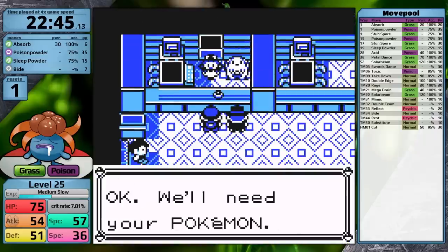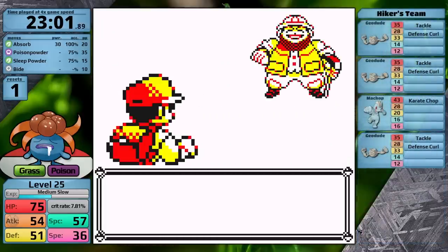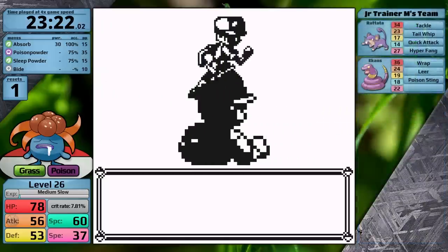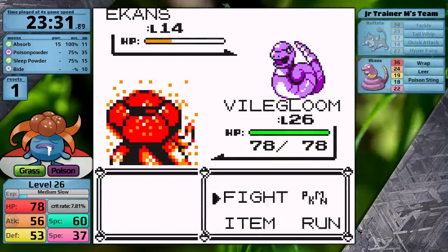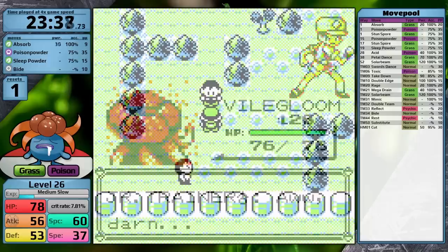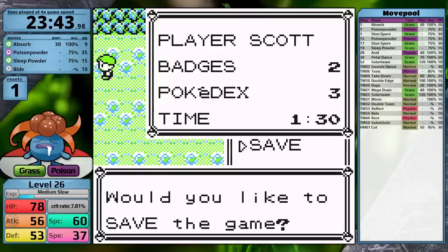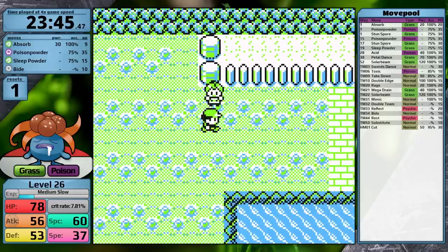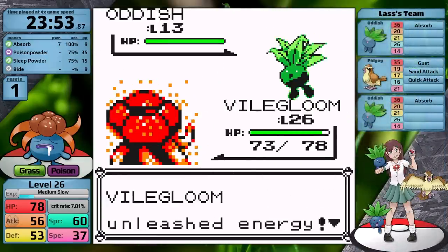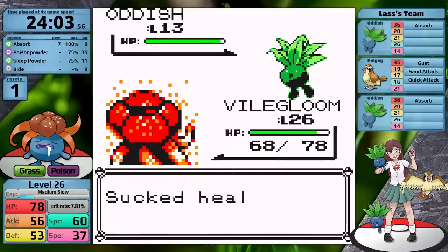After another trip to Nurse Joy, I continue with optional trainers — first a Hiker with three Geodudes and one Machop providing a lot of experience, then a Youngster with Rattata and Ekans. Even the Pokemon that resist me are starting to become faster to knock out. After all this training, Gloom is still only level 26 — I have not yet gained access to Acid. Now I want everyone to pay attention, because all this training has been building to this moment: I have to face the Oddish Lass. She became notorious in my first Omanyte playthrough, and I couldn't get by her for about 45 minutes. In this case, the scenario is actually kind of worse for Gloom.